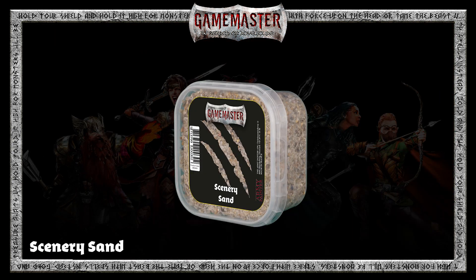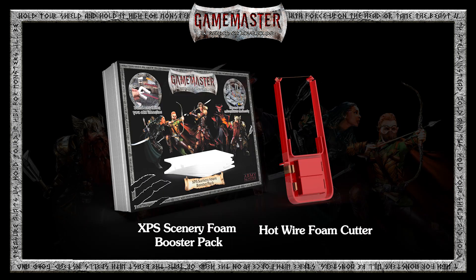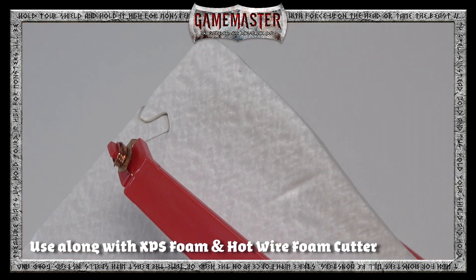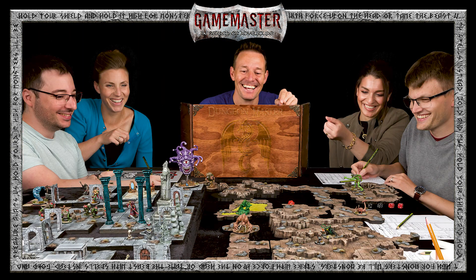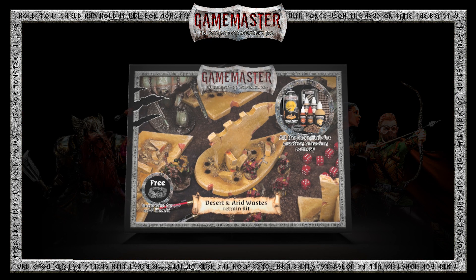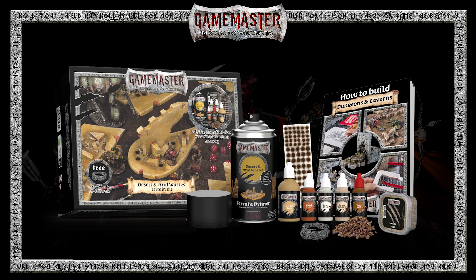Each terrain kit also comes with one box of scenery sand and razor wire absolutely free. Using these in combination with the Game Master XPS Foam Booster Pack and Hotwire Foam Cutter will take your terrain building to the next level. Whether you're creating a new dungeon tile layout, wargaming terrain, or a display board for your favorite army, the Game Master Desert and Arid Waste Terrain Kit will bring your dusty hideouts and drought-stricken scenery to life.